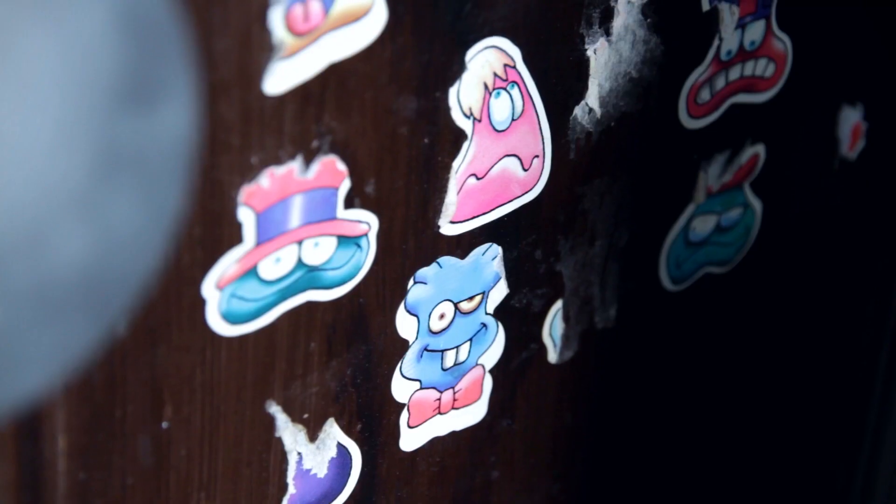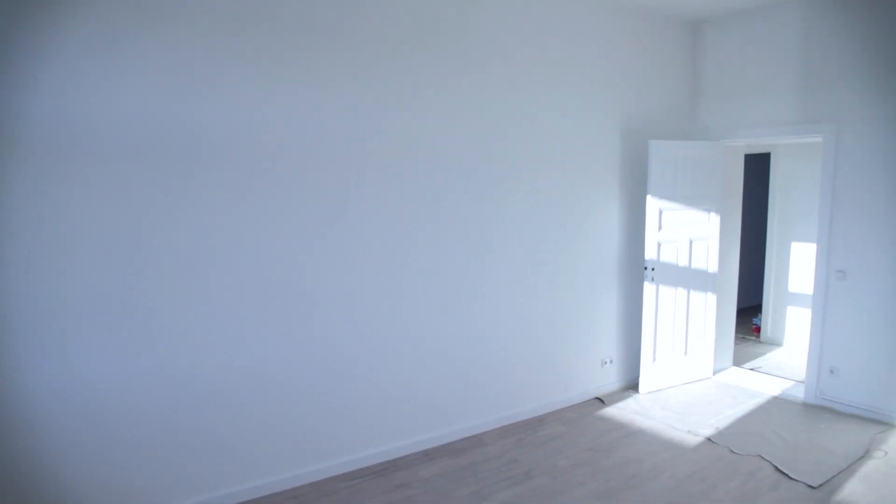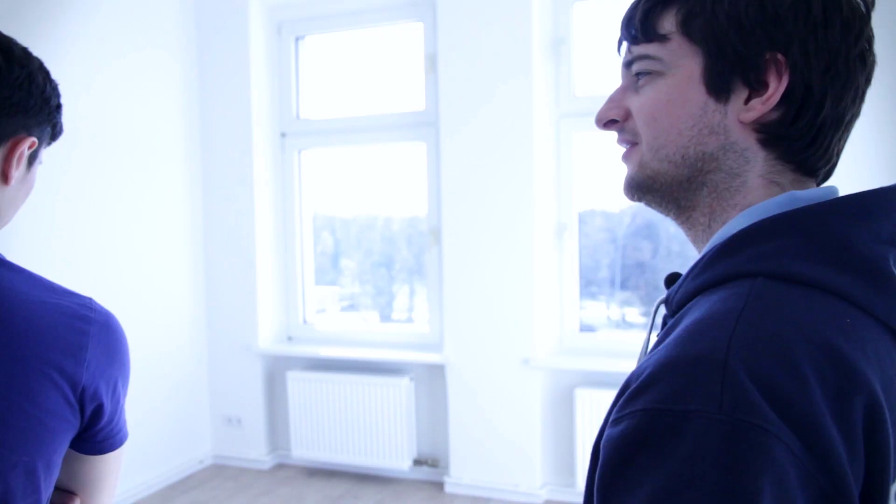This is our apartment. We have a lot of stickers on the door — whoever lived here last put them on there. I don't think we're gonna keep them. This room is Forgiven's room — it's the biggest room, and as you can see he has a lot of stuff in here.